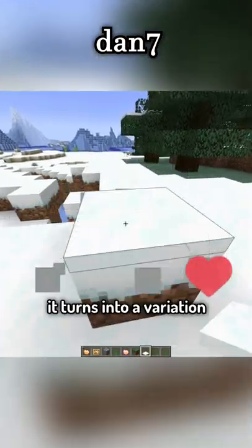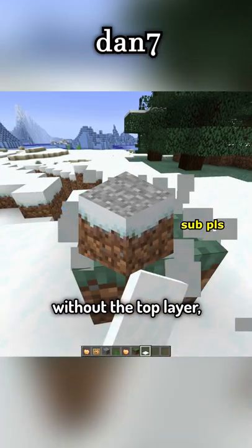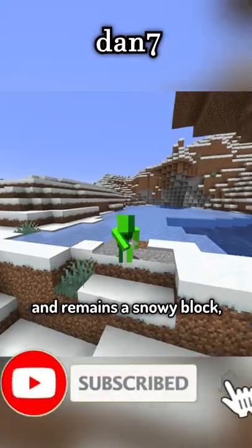When you put snow on a grass block, it turns into a variation of the snowy grass block. However, sometimes these blocks will spawn glitched without the top layer of snow. Typically that makes the block revert back to the green grass block, but sometimes the game gets confused and it remains a snowy block.